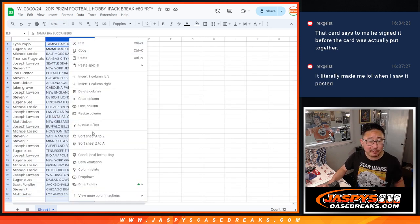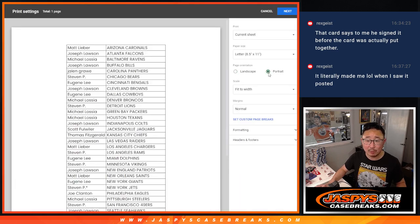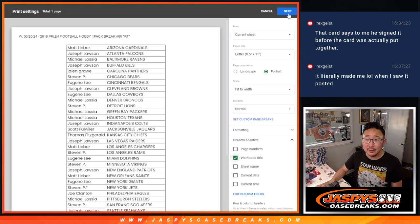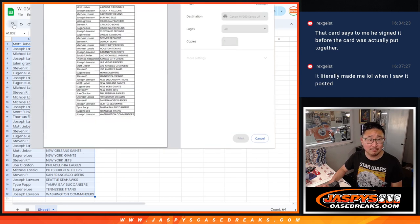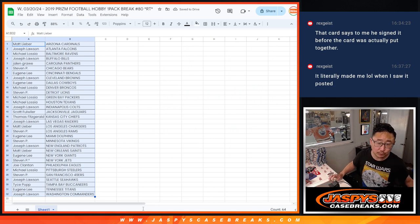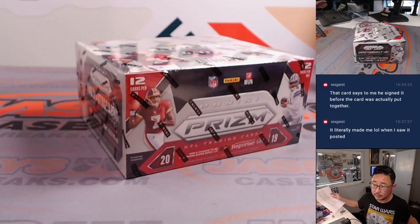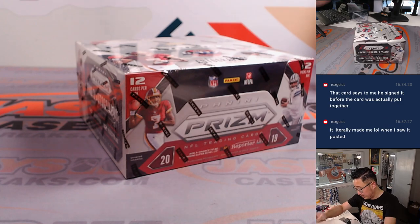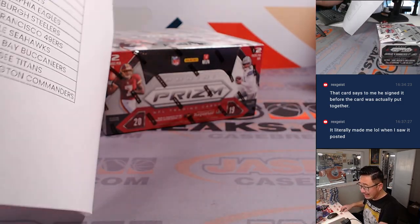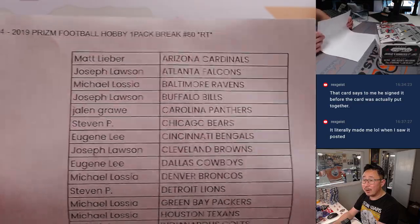Now let's alphabetize this, print it out, and figure out which pack we're going to do. The pack is going to come from a fresh box. There's the fresh box of 2019. Here is the final printout, hot off the presses.